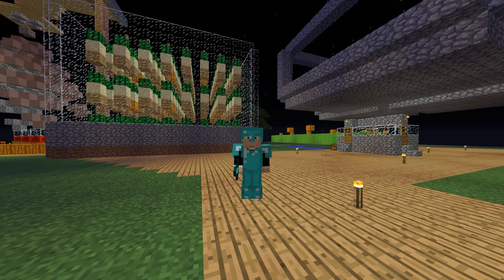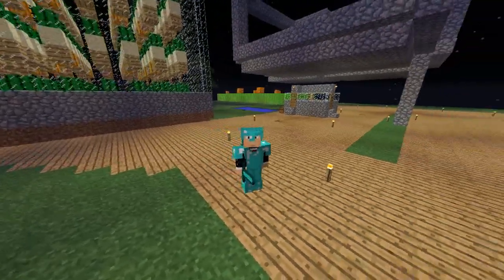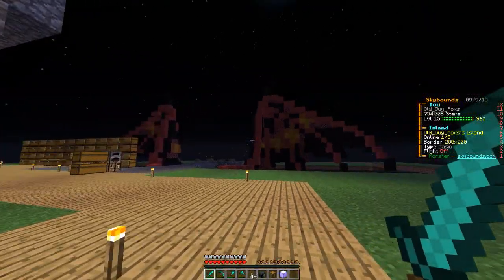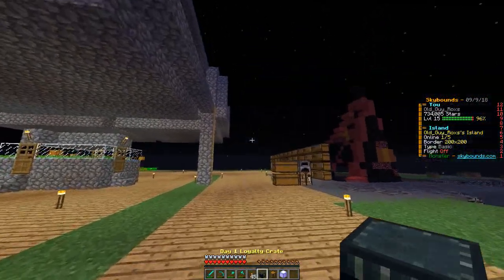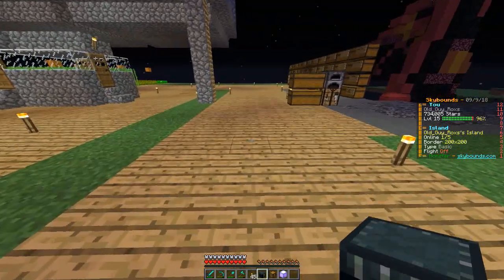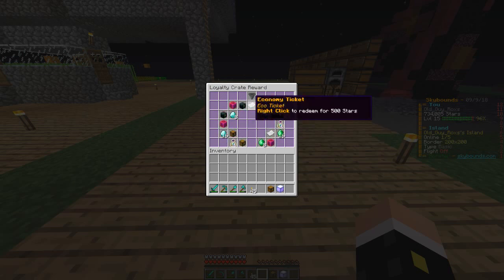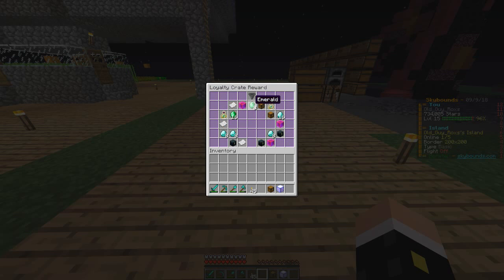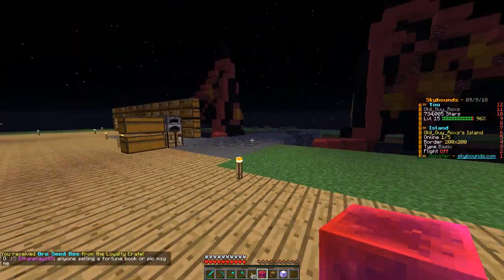Hey everyone, welcome to my channel, I am the old guy. We are back on Sky Bounds for another episode. Big news is the daily rewards are back — we have a day one loyalty crate, so we're going to kick it off with this. Come on, give me something good, Sky Bounds. Almost anything except the name fragment crate is pretty good, or seed box one.